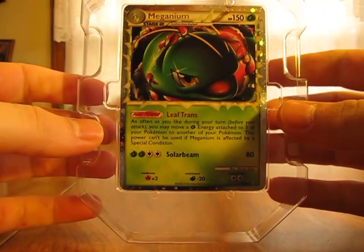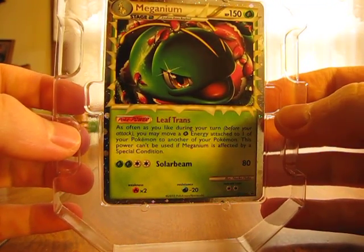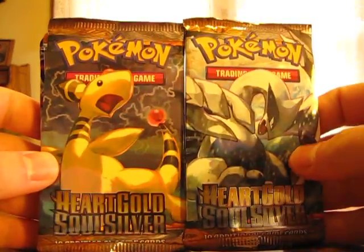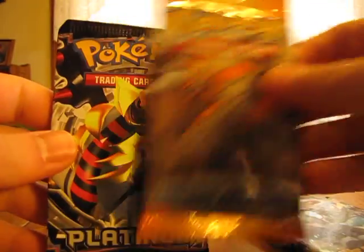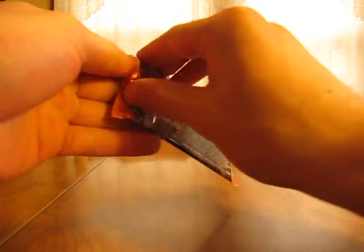Starting off with the Meganium here — nice good close-up of it. Let's see what packs we get in here. We get two HeartGold SoulSilver, Legends Awakened, and a Platinum — exactly what was in the Feraligatr tin. So we'll go oldest to newest again, starting off with Legends Awakened.